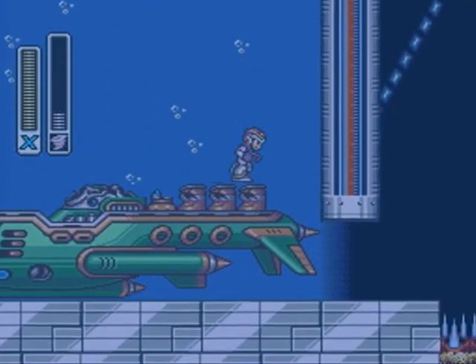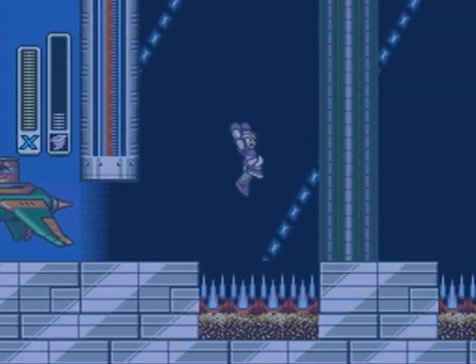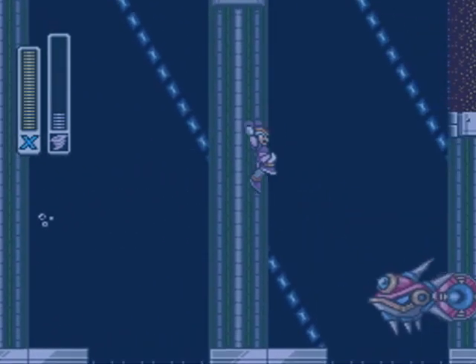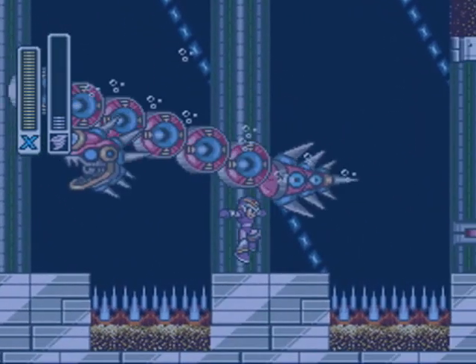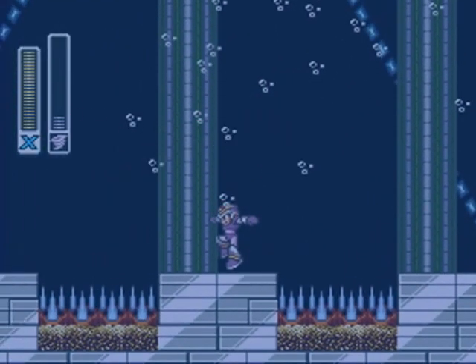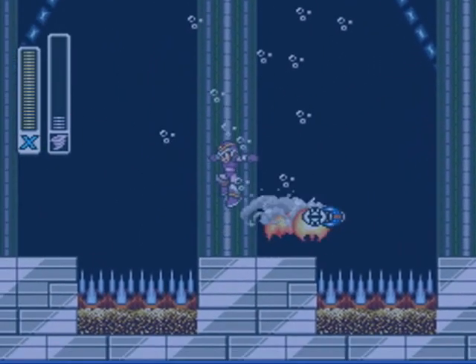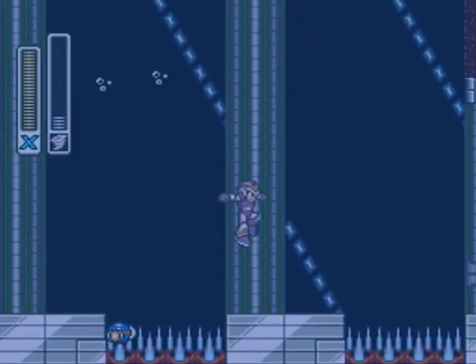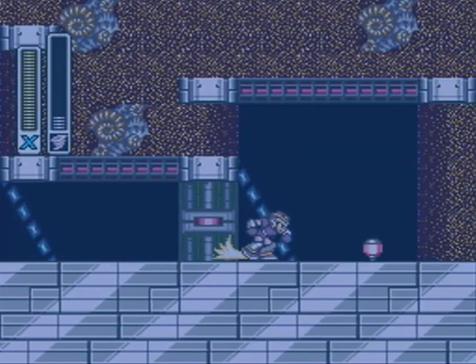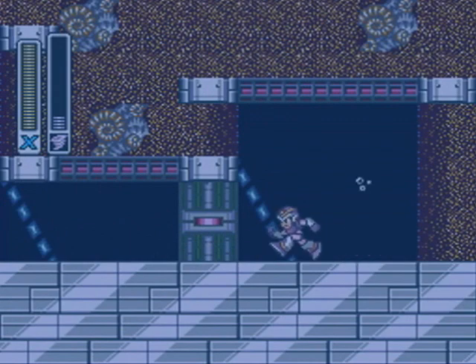Now we come to mini-boss number four-ish, who is Utuboros, and who is really easy with Storm Tornado, although he makes that odd sound effect which isn't present on the Super Nintendo, and that's really unfortunate. The worst part about this fight is he drops all his power-ups on the spikes.